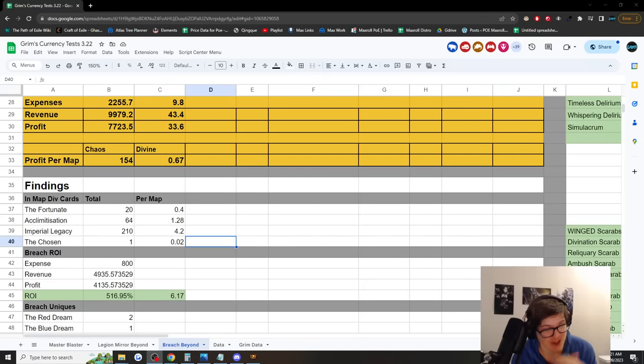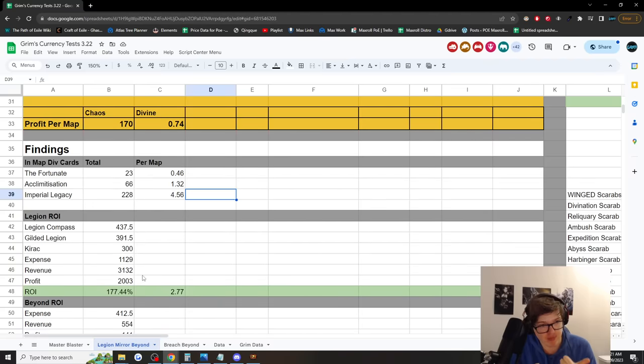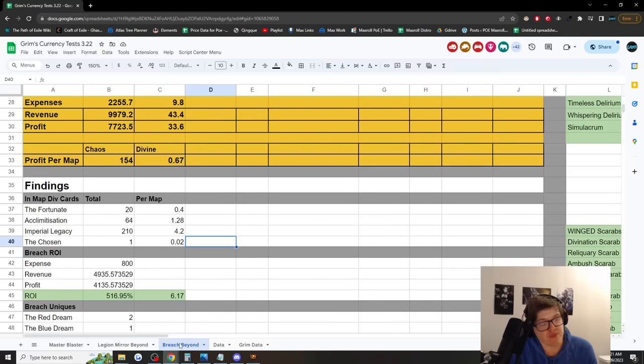For additional findings: we found 20 Fortunates, 64 Acclimatizations, and 210 Imperial Legacies in our Dunes maps. If you're farming Beach you'll get a few different divination cards, but you'll still get the main one, the Fortunate. We got one Chosen divination card, making it incredibly rare, in line with the increased rarity of all breach-related items in 3.21. Interestingly, we were using a rusted divination scarab, and comparing to our Legion results which used a polished divination scarab, the results are eerily similar — suggesting breach may be a superior divination card farming mechanic compared to Legion.